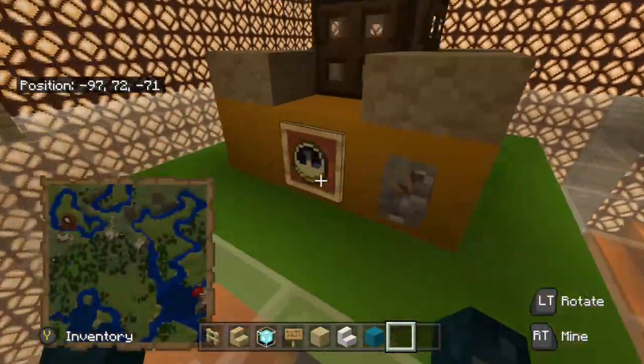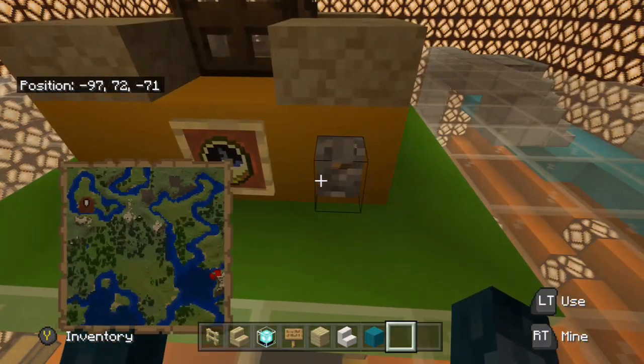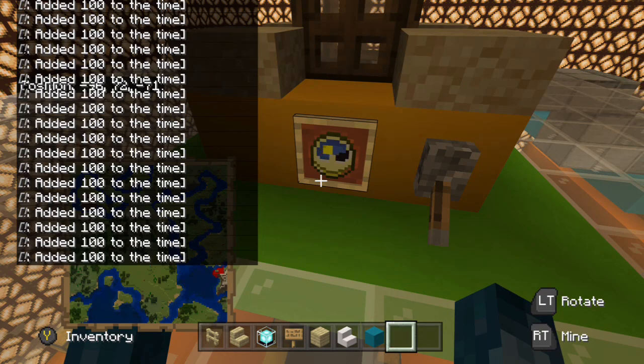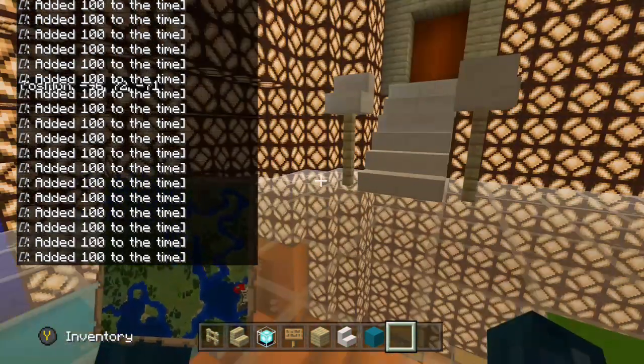You can see here all the things that the TARDIS has, and then this thing is the time travel. You click it and it says 'added time 100 times to the time.' It's used by a command block, as you can probably guess.